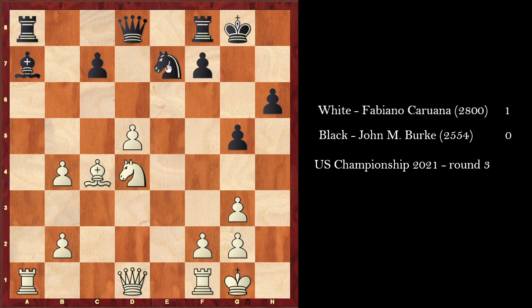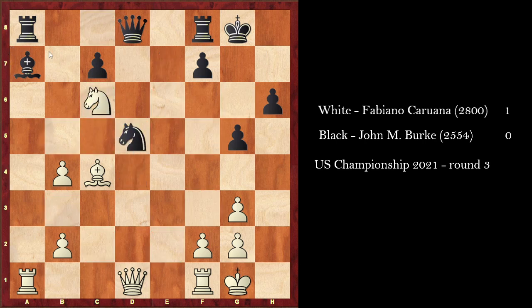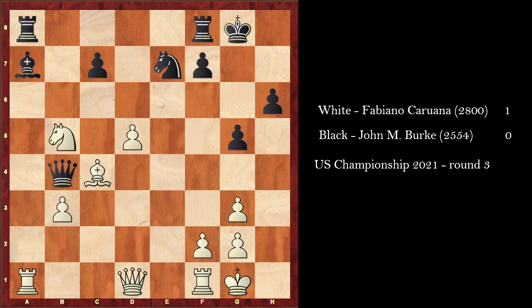He took and now you cannot capture on d5 because of Nc6 — both the bishop and knight on d5 are hanging. Instead he goes for Qd6, but now Nb5 comes. And after Qb4, b3 — he went back to c5.